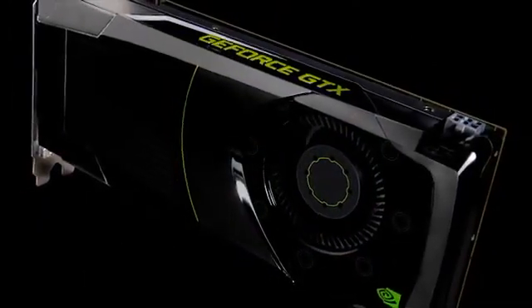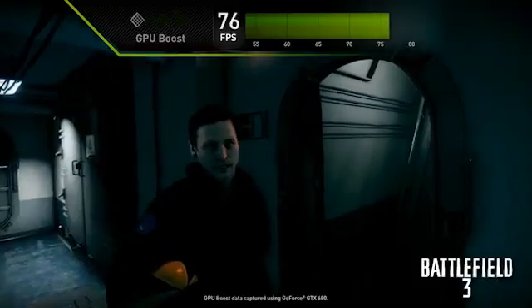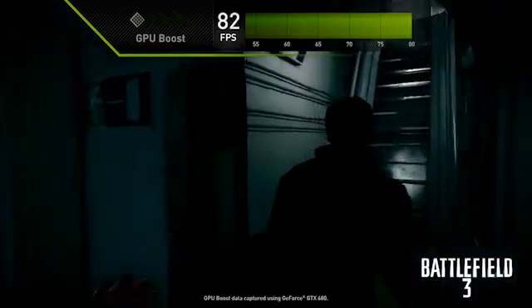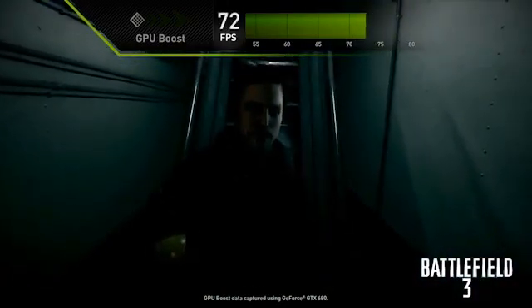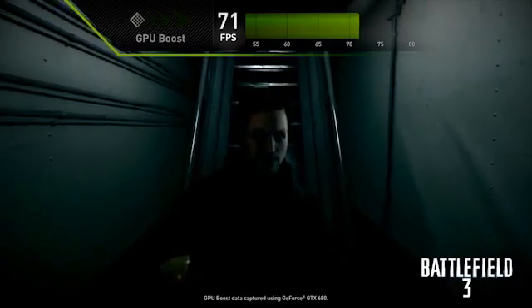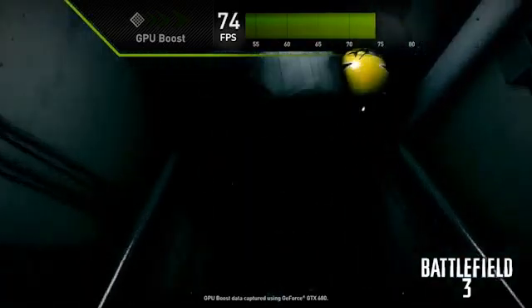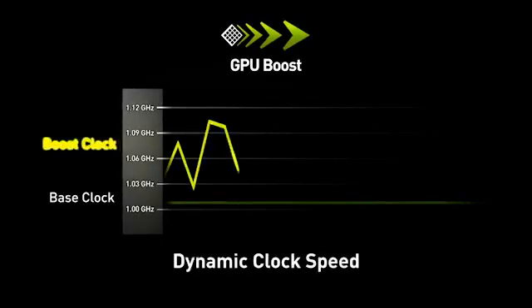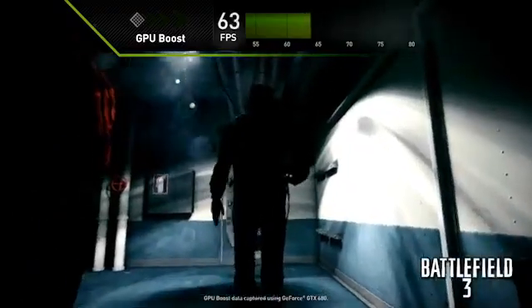We invented some new technology that goes hand in hand with this graphics card. The first one we call GPU Boost, which boosts your clock speed when you're playing certain games. We used to set our clocks based on the power consumed when you're running a really stressful application, but we found there's a lot of 3D games that actually don't consume that much power. What GPU Boost does is convert that extra power into increased clock speeds, and we do it automatically.